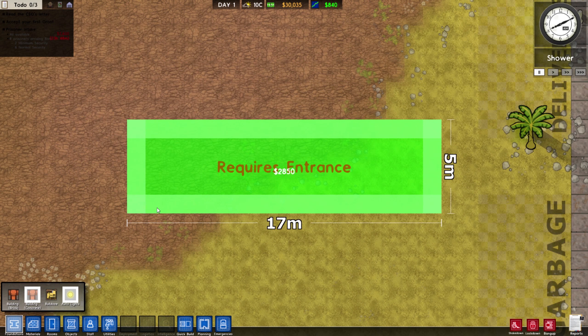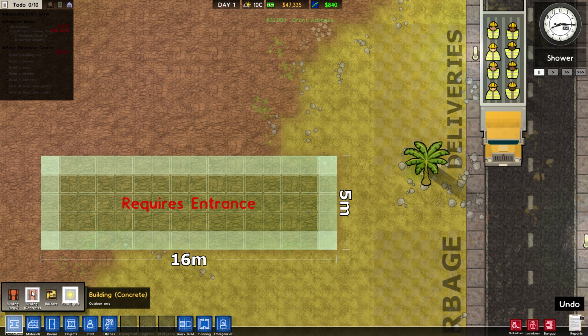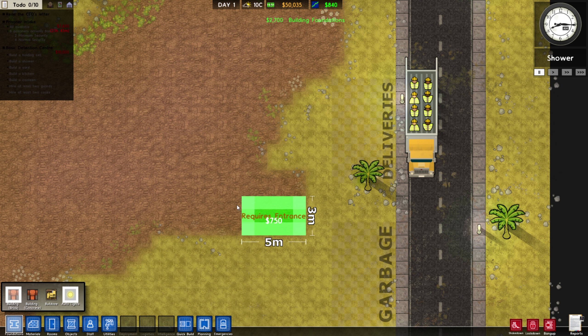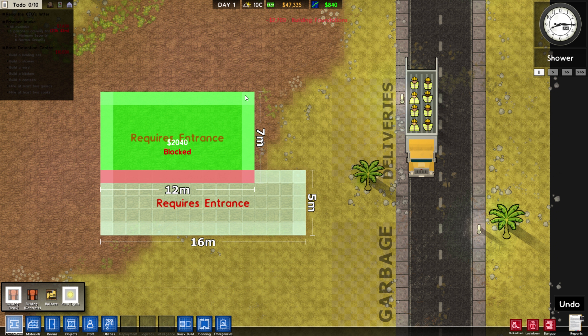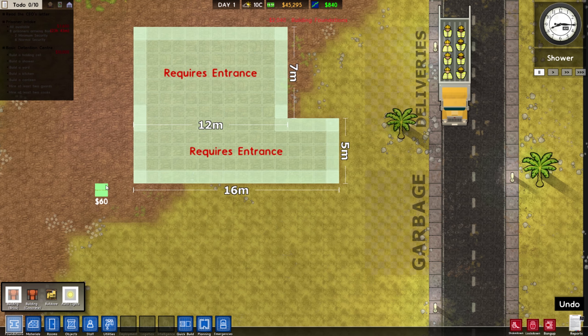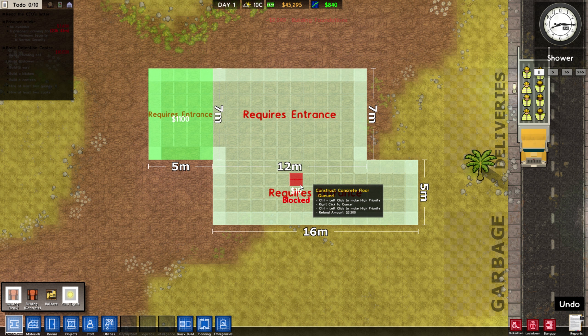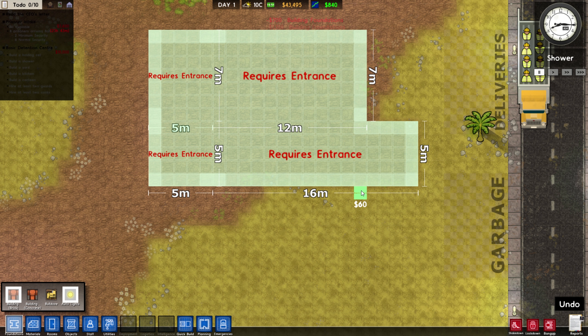Let's get started with the usual. We're going to be building a hallway pretty much like this. We should probably take the bank balance - Basic detention center grant - which somewhat tells us what we need to do. For example, build a holding cell. Now I'm building brick. I kind of prefer the look of brick, so why not go for that in my prison? We're going to need a decent-sized holding cell. Looks like a good-sized 7 by 12 - pretty big. And we're going to need a shower that attaches to it.